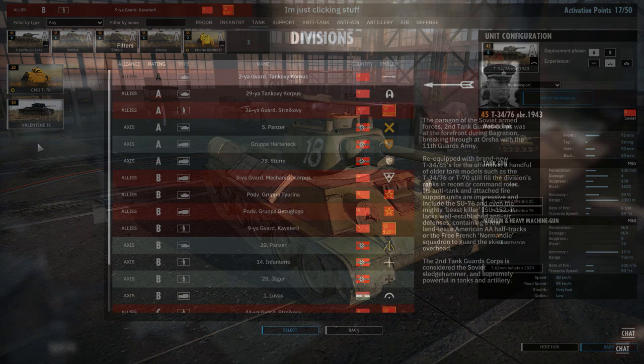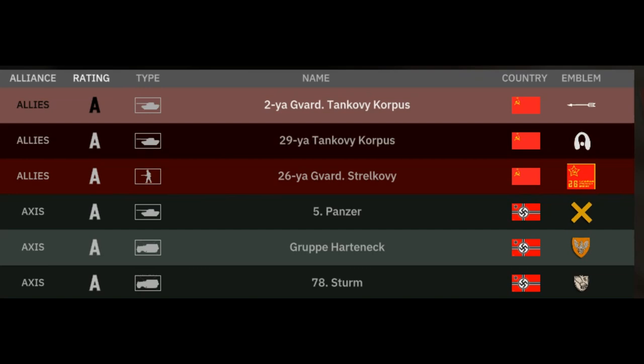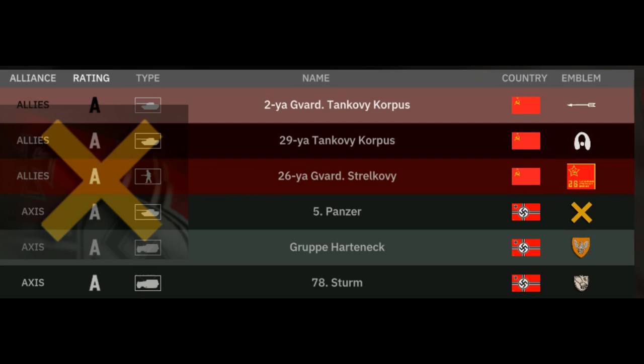The first thing is picking your division. I'd highly recommend, if you're brand new to the game, that you stick with A-rated divisions for your first game. They're the most flexible out of the other divisions and usually have better offensive power, as they're usually mechanised or tank divisions. If you're really having a hard time picking, I'd recommend either 5th Panzer for the Germans, or 2nd Guard Tank Corps for the Russians.